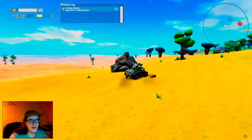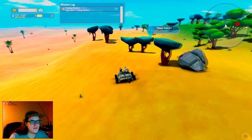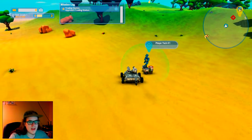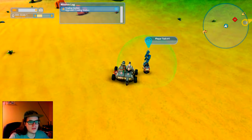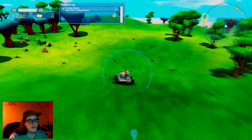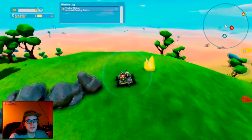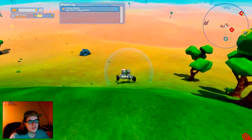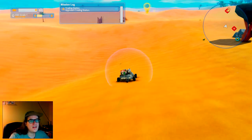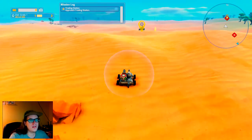I've already done this tutorial a few times, so I know that as soon as we do the next part of the quest — which is approach the trading station — there's gonna be some asshole called the Trader Troll waiting for us. So what we need to do is grab the shield, which is already on our taxi right here — that's the shield bubble — and take the battery to power it, and drive on over there, and hope to fuck he dies before we do.